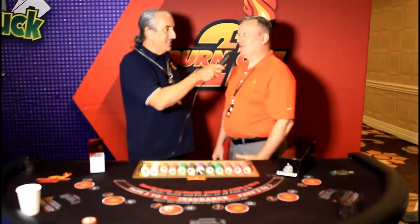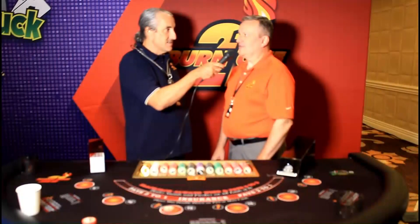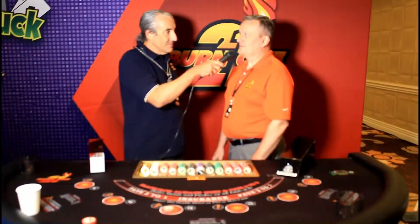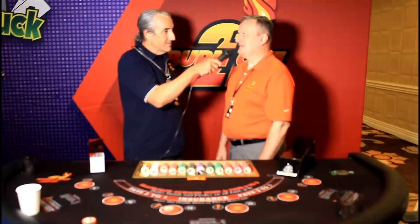Burn 1-21 is a variation of blackjack where the player gets the option to burn a card if they're dealt a bad hand, and those bad hands are typically hard 12s through hard 16s. Prior to the start of the round, if the player wants to employ that option, they put up a 10% fee in addition to their main wager. So say a person is betting $10, it would only cost them one more dollar to have that option.